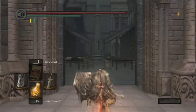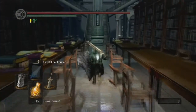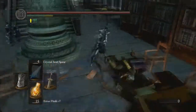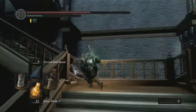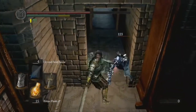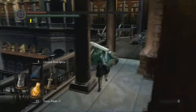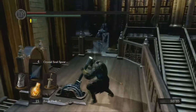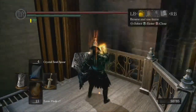To get the spell, you have to go to where the first Seath the Scaleless boss battle was, so go through the Duke's Archive. Run past the blue guys — I'm on my 11th playthrough so they're insane, pretty much take down half my health in one swing. Go around the blue guy, then use the elevator levers next to the elevator, or if it's already down, just use the lever and go up.